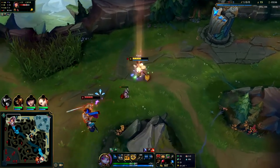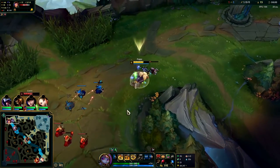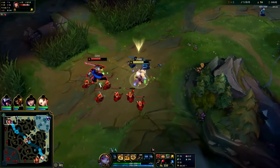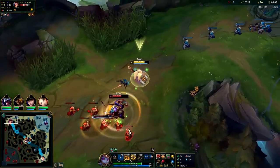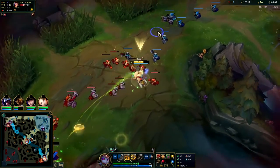Diana's following this in so gotta pull back. We can see where she's at though, so let's step back up. Grasp is up, I want to trade some damage - got him with passive and Grasp.